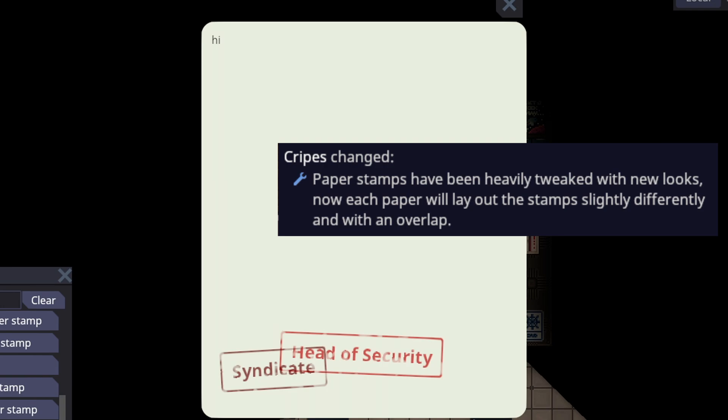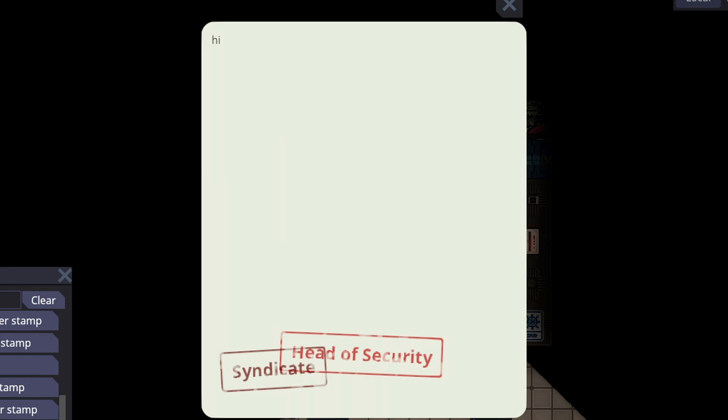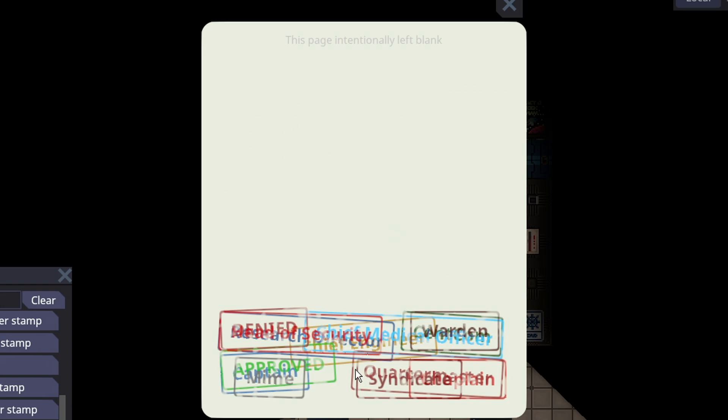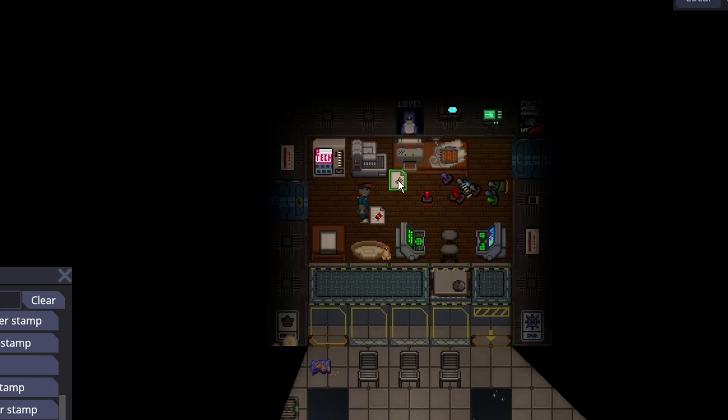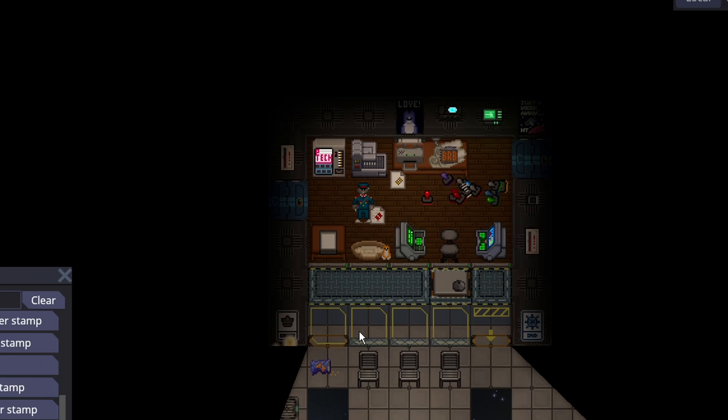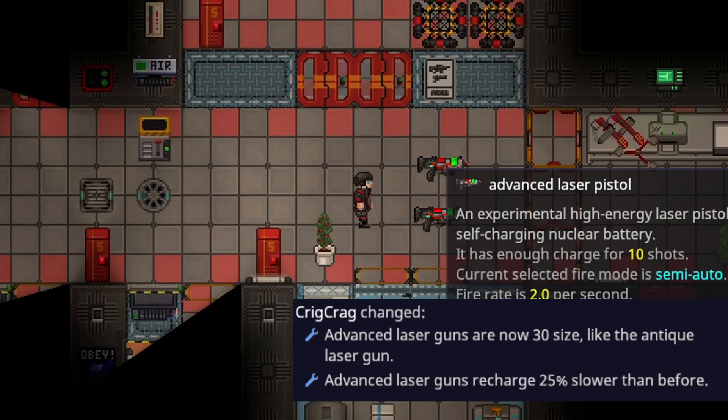Stamps have been changed to look more like an actual stamp rather than being perfectly aligned and inked. With just two stamps on a paper it's still readable, but with every stamp in the game applied it gets hard to read — shift-clicking shows 'this paper has been stamped by basically every person in existence.'